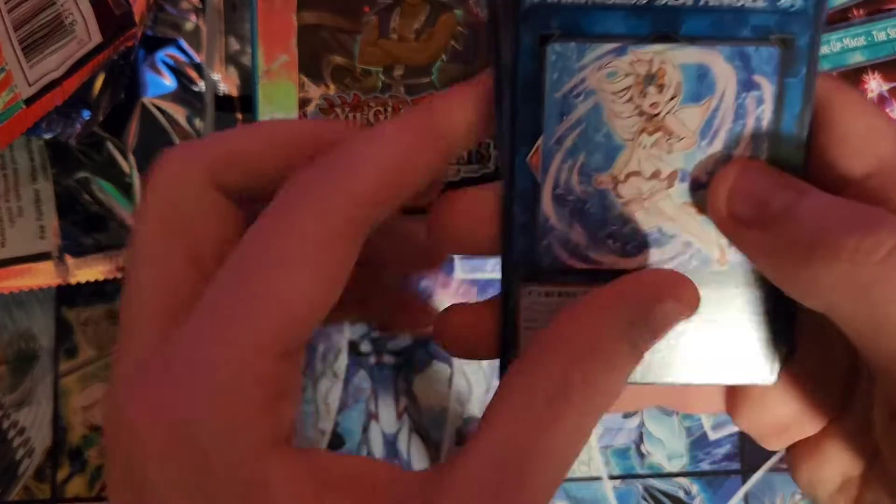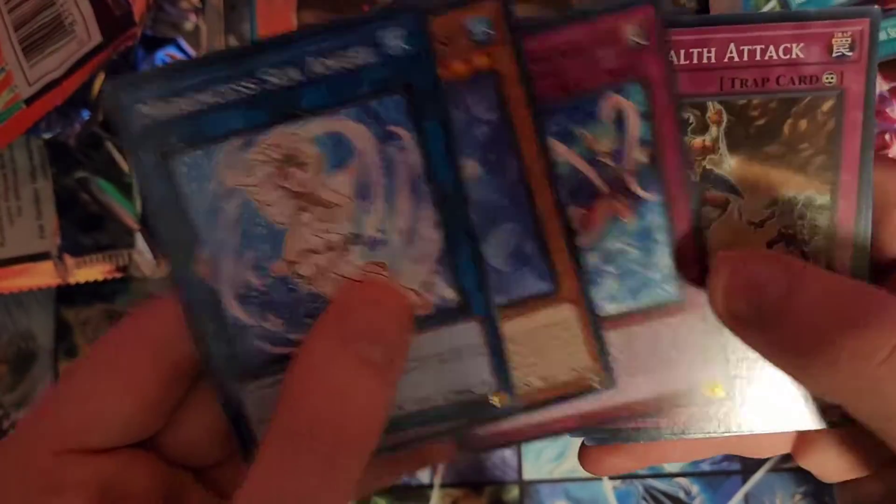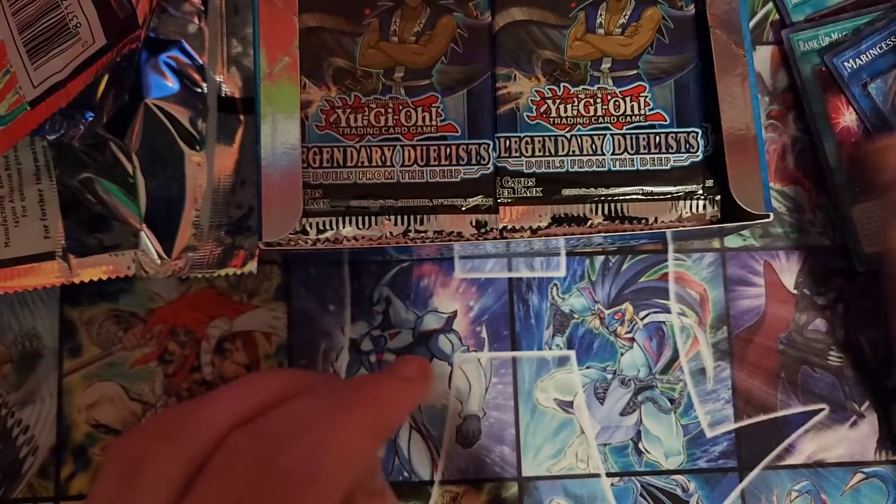Next pack! This one will have Marincess Sea Angel, Seahorse, Circulation, Sea Stealth Attack, and Marincess Wave! Okay!